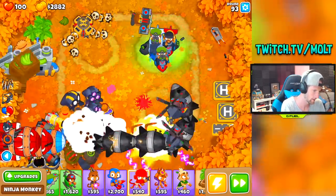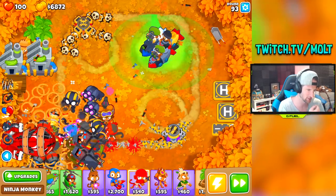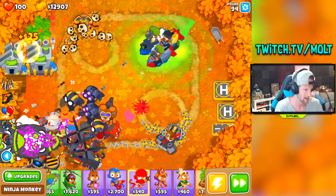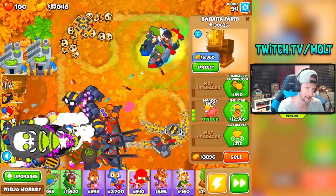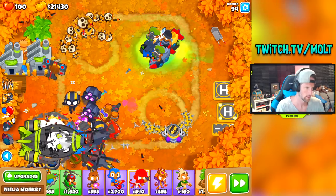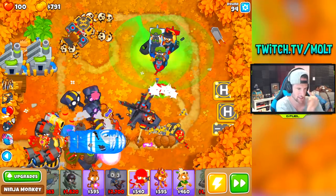Round 93 has some of them coming in. We're at $5,000 — those DDTs just flew through, that was a little bit concerning. Round 95 has a bunch of DDTs that we have to worry about; hopefully we can get through it. I am worried. This costs $23,000 and we're at $6,000 right now — I might take out of the bank early on this one. We'll get it at the end of this round. Watch this — boom, perma spikes! These spikes will never go away and should do a really good job for us.